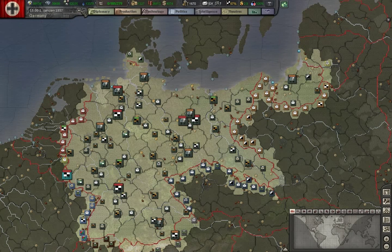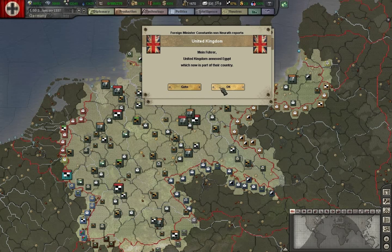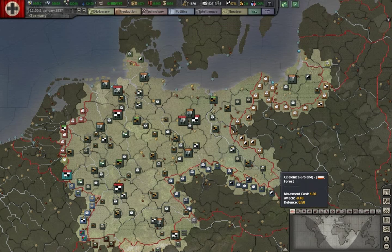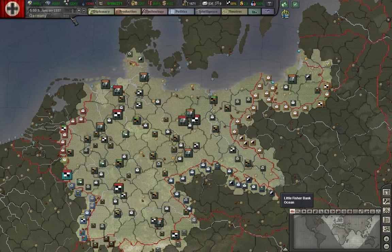So we're going to speed the clock up a bit here. The United Kingdom has annexed Egypt. Our land power effect has come into play. The second show trial there — Stalin eliminates a lot of his officers, mostly the good ones.